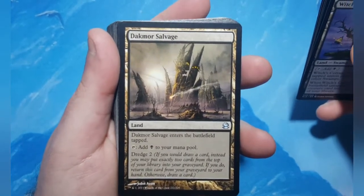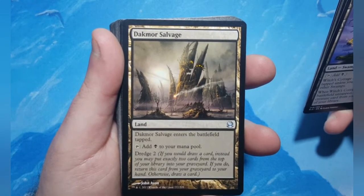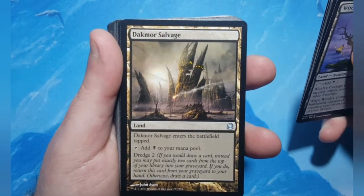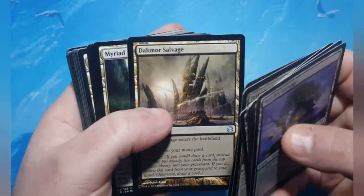Dakmor Salvage enters tapped, adds a black, and has Dredge 2. Dredge fits the theme for Tormod — always trying to find ways to make everything in the deck fit the theme of the commander. For those who don't know what Dredge is: if you would draw a card, instead you may put exactly two cards from the top of your library into your graveyard, and then return this card from your graveyard to your hand. That's how it fits into Tormod, because it leaves your graveyard.